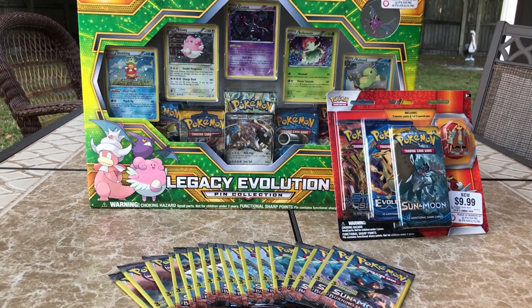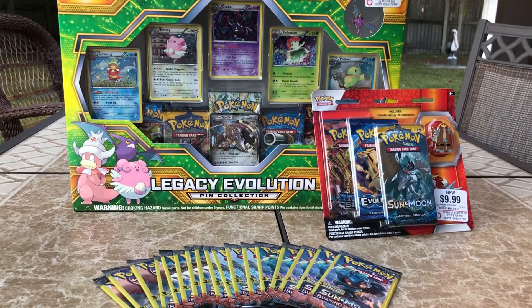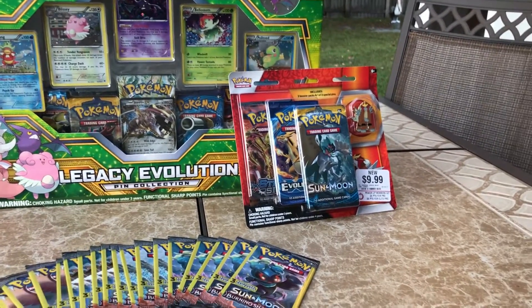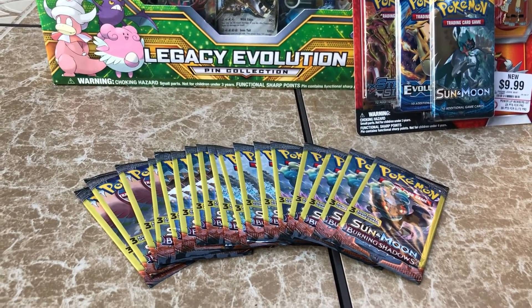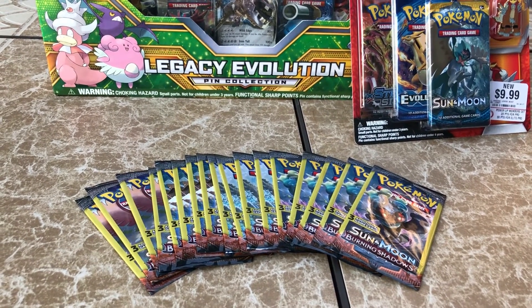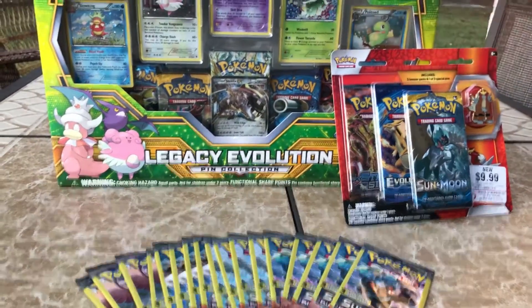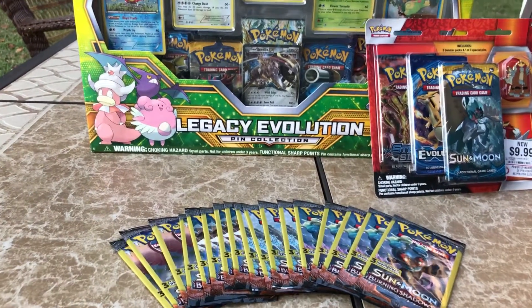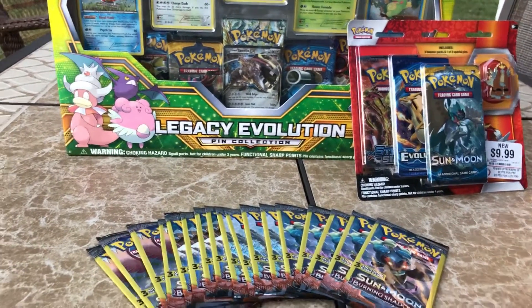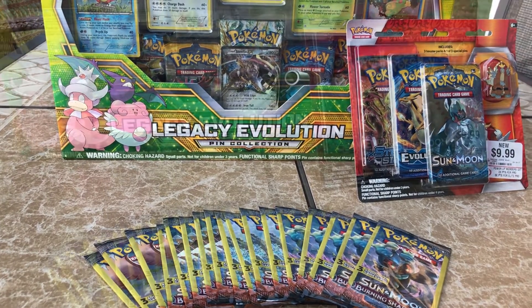I got the Legacy Evolution Pin Collection. I have three booster packs with a nice Entei pin, and I have 18 or 19 Sun and Moon Burning Shadows weighted Dollar Tree packs. So you're probably wondering, is he going to open this all? Yes, we are, and I hope we get some amazing pulls. I'm really excited to do this video and I hope you guys enjoy.